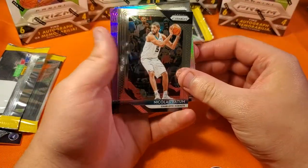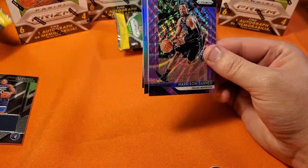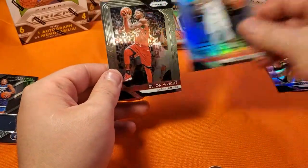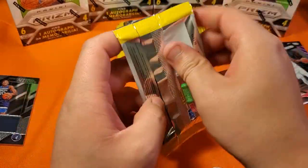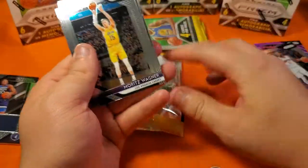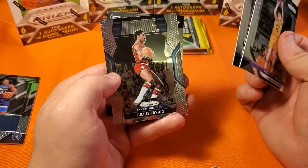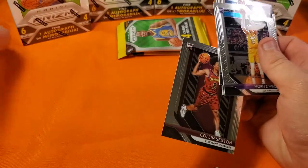We've got Nicholas Batum, Harrison Barnes, a pink Patrick Beverly, a silver, a Delon Wright, a Wagner, Rose, Irving, and Sexton. Sexton's a nice rookie card to have.